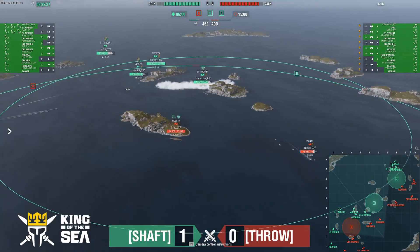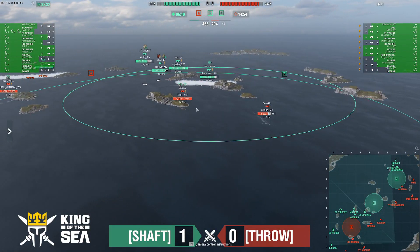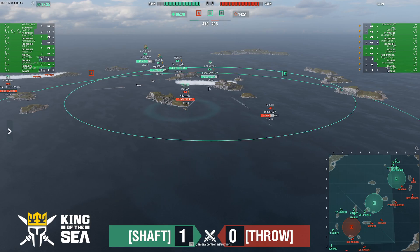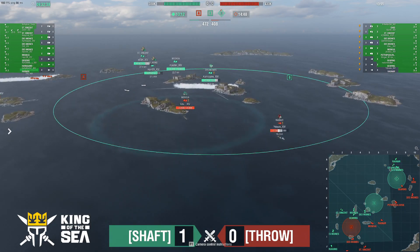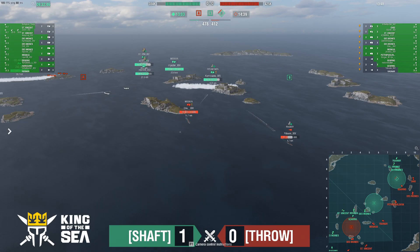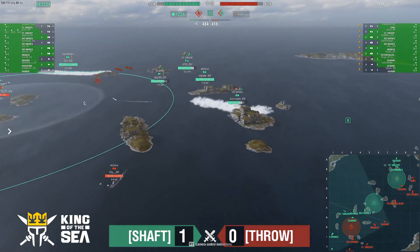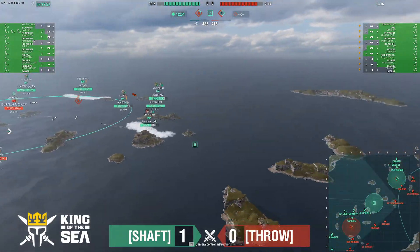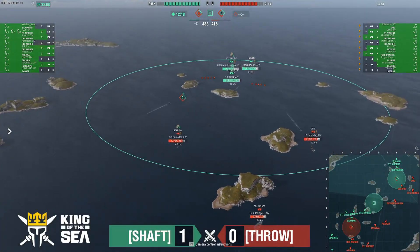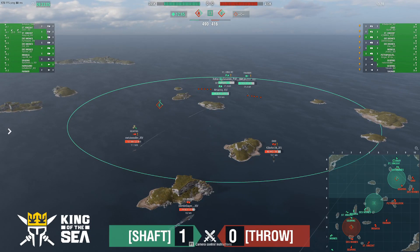They're bringing the other Des Moines in, but this Des Moines is in a very perilous spot — down to 43,000. The Moskva can come around that corner and really start to work him. Moskva is detected — this is becoming a fast fight. Moskva turning out — looks like Kamikazes is the play. Shots from the Moskva, just a couple thousand. The Des Moines takes an 8k chunk from the Moskva and that feels rough. Moskva does not have radar anymore. Des Moines backs up safe, and now C is being claimed by Throw. This one is exploding into an all-out battle.